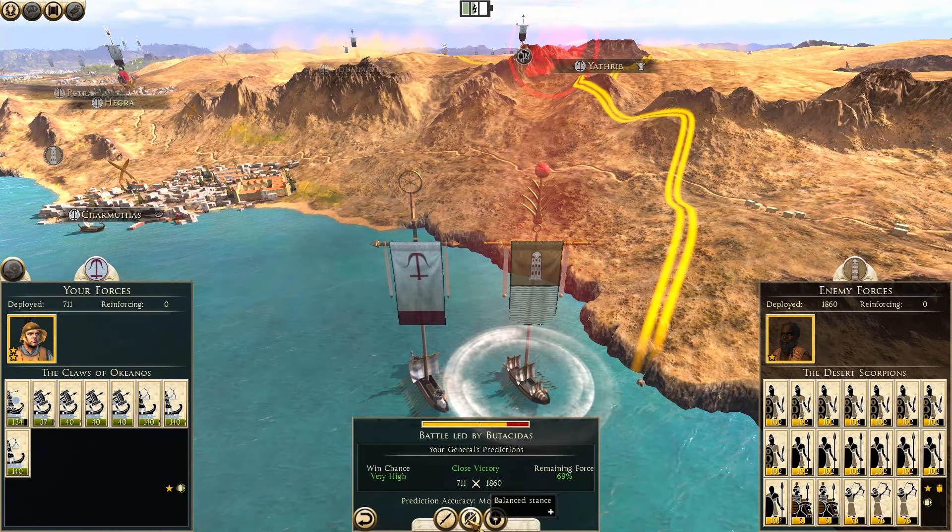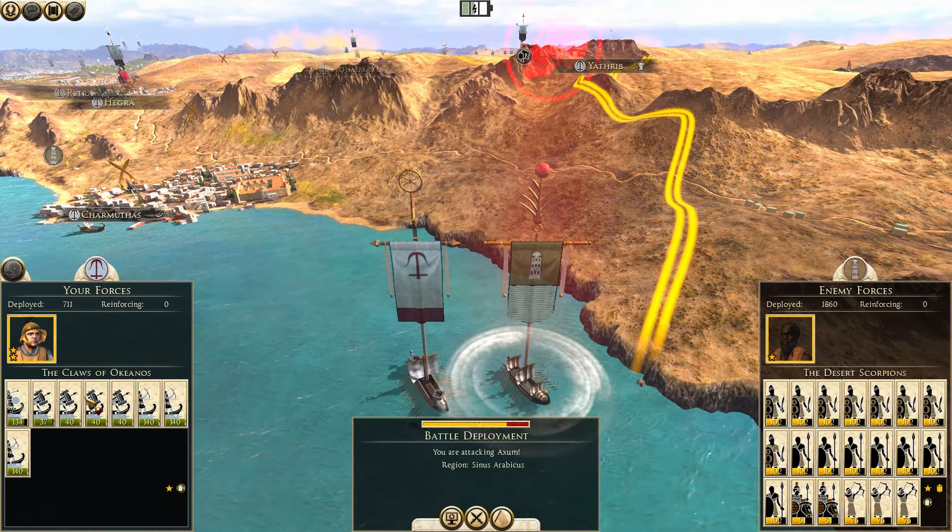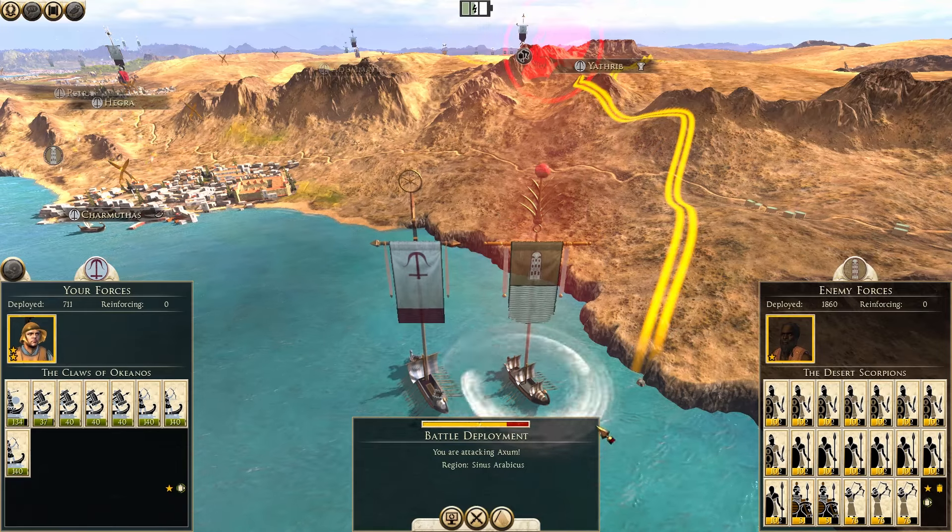Now we can auto-resolve this but we lose about 30% of the force, and ships take forever to replenish. Plus they are likely to get away with some of their ships, so we're going to play this manually and make sure they're all sunk.